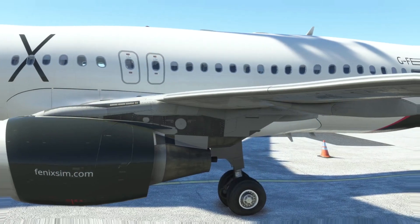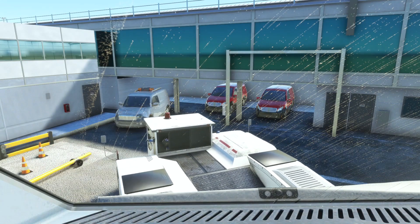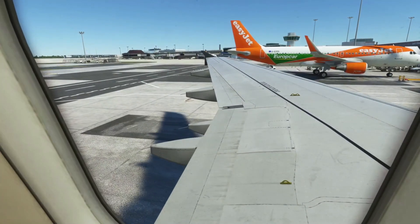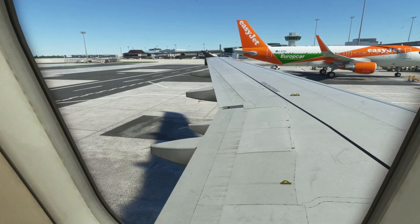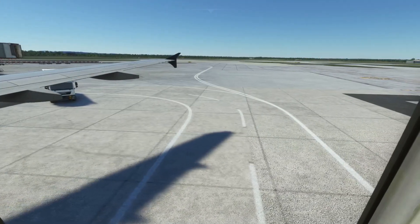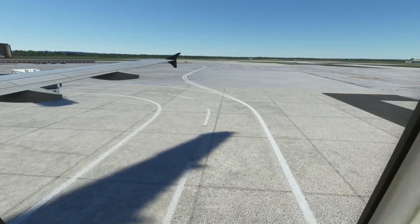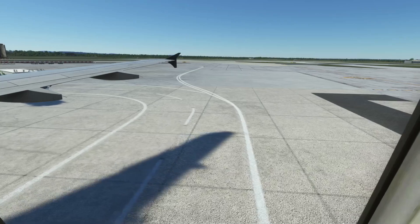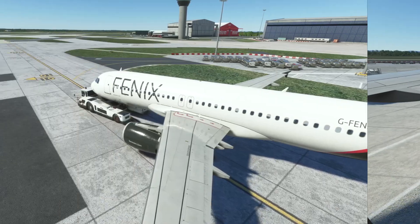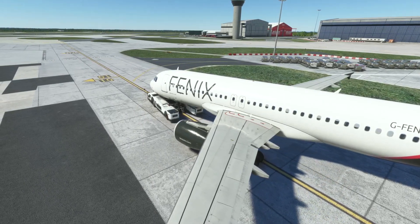One of the biggest things we're all now going to enjoy is that the pushback tug actually does a full and proper push. Before, you may have noticed that halfway through the push, the pushback driver would just abandon your pushback halfway, leaving you stranded in the middle of the taxiway. Now he will follow all of your instructions, whether you're using an external app or the EFB in the Fenix itself.